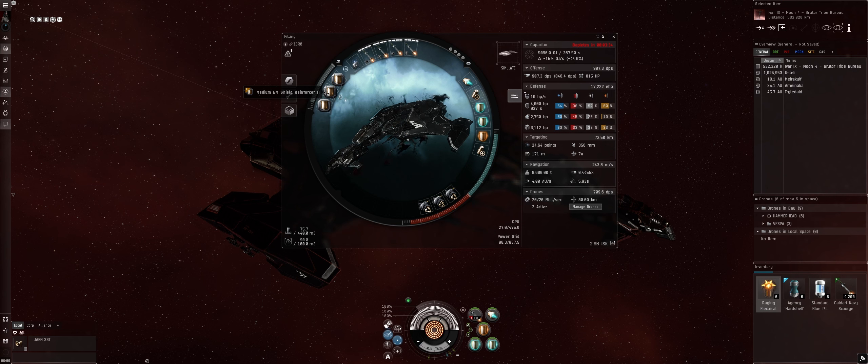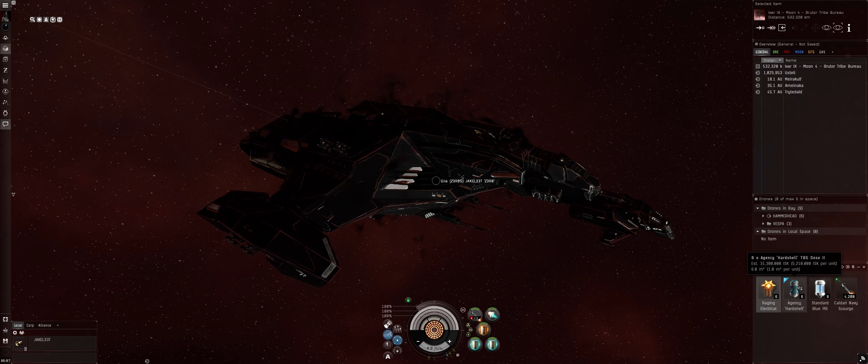For rigs we have medium EM shield reinforcer IIs. Mids include a Gistum A-Type 10MN afterburner, Republic Fleet large cap batteries (two of those), Pithum A-Type medium shield boosters (two of those), and a Gistum A-Type multispectrum shield hardener — for T4 we'll only be running one of the boosters, but for T5 both help. In the lows, Imperial Navy drone damage amplifiers.